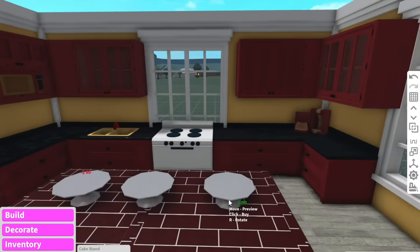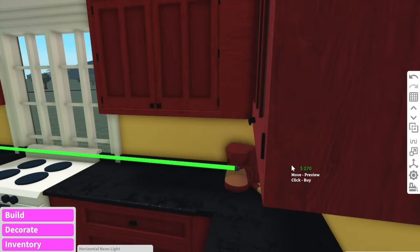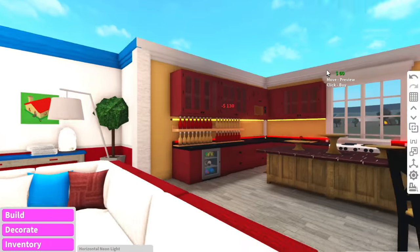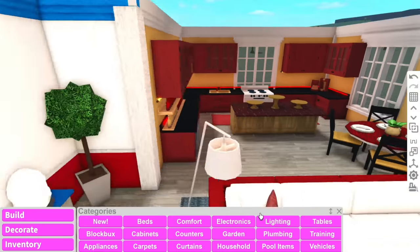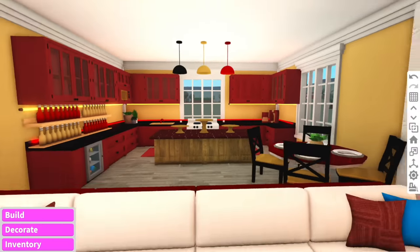Belgium has pretty nice food, so I can put cake stands on the island and put food on top later. I just thought of something — what if I put LED lights on the bottom and top of the counters and paint them red and gold, the same color as the Belgium flag? Moment of truth — kind of looks good! We also have three pendant lights at the top, and we're going to put them in the color and order of the flag. I think that's the Belgium kitchen done — considering we used red, yellow, and black, it actually didn't turn out too bad.